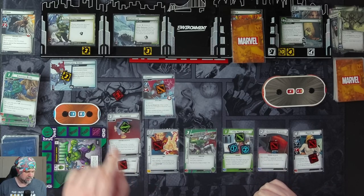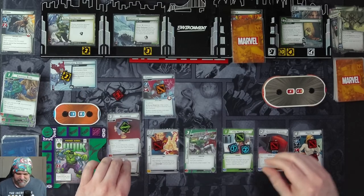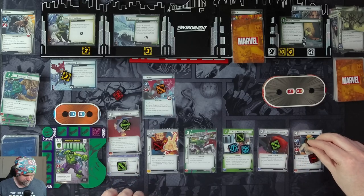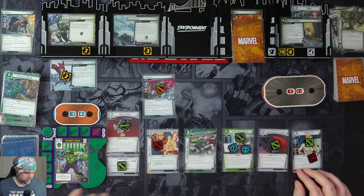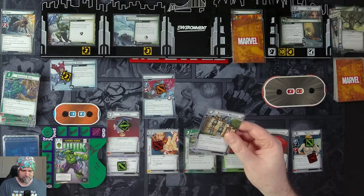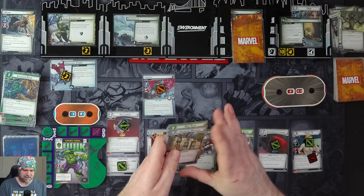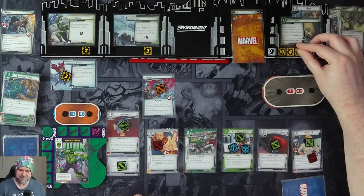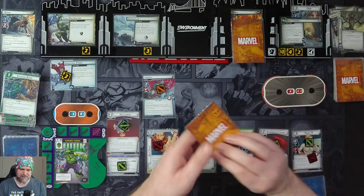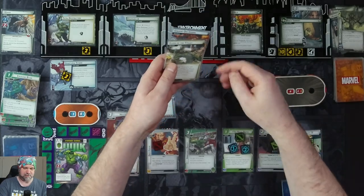That'll be our turn. Unnatural Storm means we can't be readied by player card effects, so everyone can ready. Draw four cards: Avengers Mansion, Med Team, Limitless Strength, and Power in All of Us. Two threat on the main scheme pushes us to 16. Hela is going to attack us. We'll take it for zero plus four, so plus four to us.